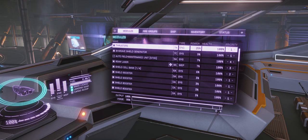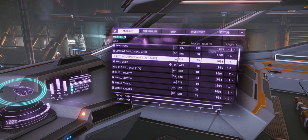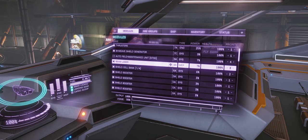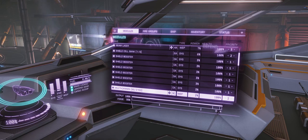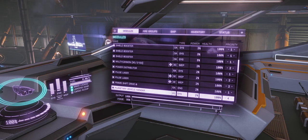Here's my setup for the combat Conda. Thrusters are priority one. Biweave shield generator is one. Auto field maintenance unit is set to priority four and inactive — there's no point having it on unless needed, since it uses about 7% power, so turn it off unless you're using it. Beam laser uses a fair bit of power so it's set to three. Shield cell bank is two. Shield boosters are all one. Multi-cannon is two. Most weapons are at priority two. Power distributor is one. Both pulse lasers are two. Frame shift drive is one. Fighter hangar is four. Fuel scoop is one.